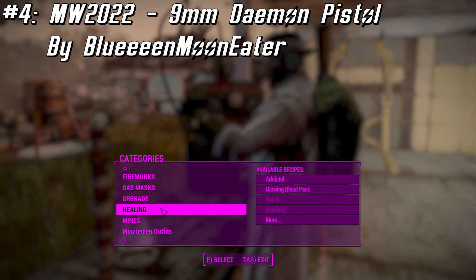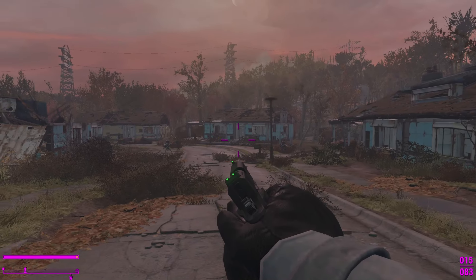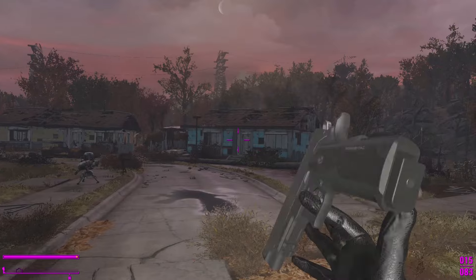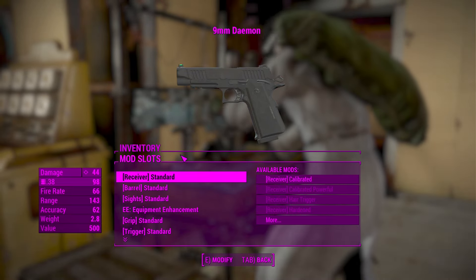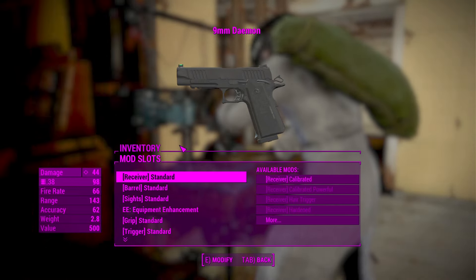The fourth mod today is the MW-2022 9mm Daemon Pistol by Blue Moon Eater. This mod adds a customizable STI 2011 from Call of Duty Modern Warfare 2022, with sounds and animations in first and third person. Very cool looking first-person animation. It features attachments from the game and full animations for the base gun in first and third person. You can get this weapon at the chem bench. Do note that this also requires Tactical Reload by Blooms.